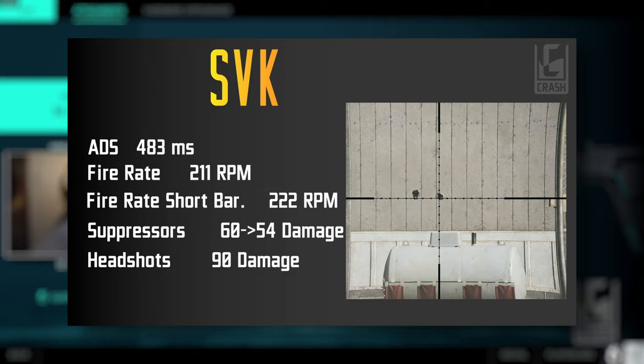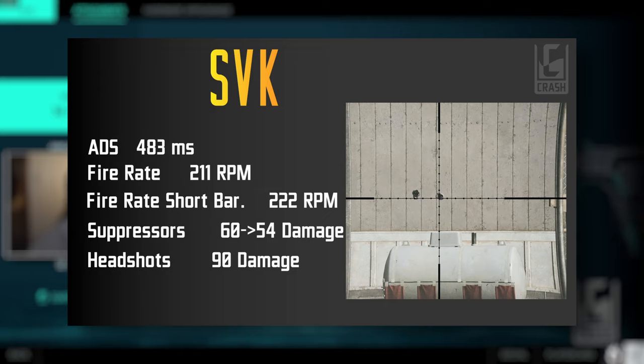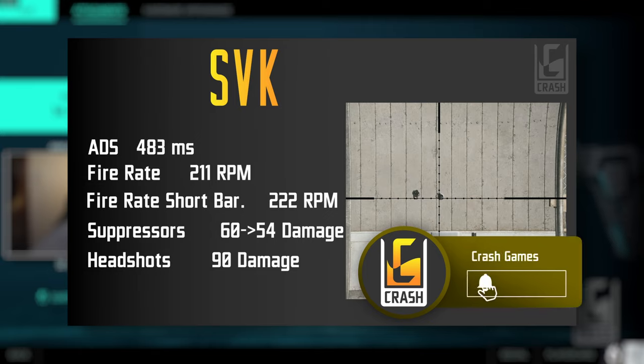Without a suppressor and using the standard rounds, it has an unlimited damage range of 60, so you can two-shot people to the chest. With armor it takes 120 damage, which will clear that armor. If you put a suppressor on, it drops to 54 damage — you can still two-tap people without armor, but someone with armor will take one more shot. Headshot damage is 90, so if someone is wounded at all you can get a one-shot kill to the head.